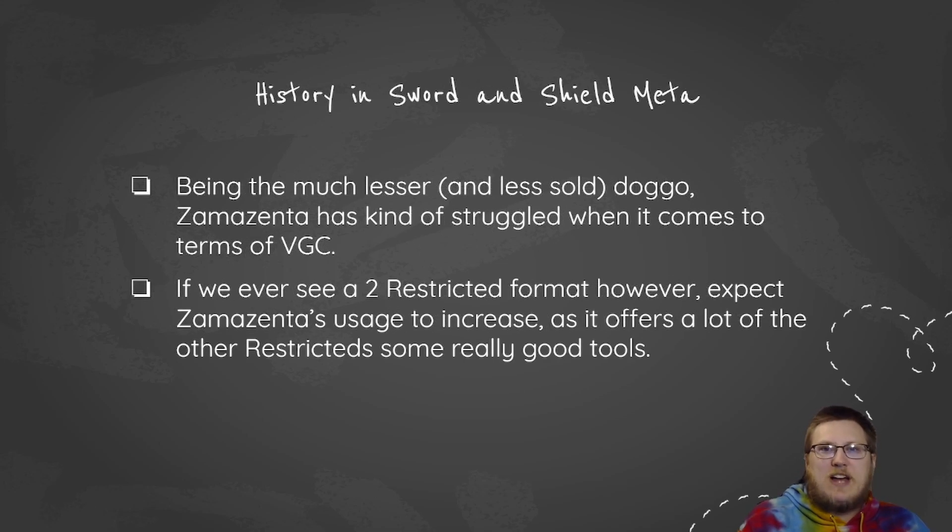When we look at the history of Zamazenta, you can't really talk about it without talking about how oppressive Zacian is and how lackluster Zamazenta seems to be. Part of that could be attributed to just overall game sales — Zamazenta is less prevalent because less people have it. I remember in the early days of Pokemon Home, everybody was looking for Zamazenta just to complete the Pokedex. Because of that, having less Zamazenta means people play with it less and don't know what it does as much. That means Zamazenta also struggles in VGC — if there's less access to it, there's going to be less want to try and play with it.